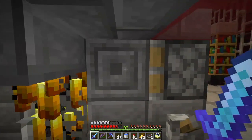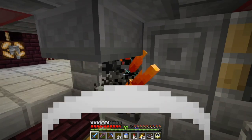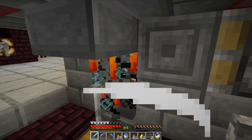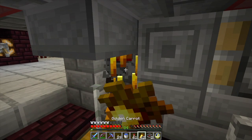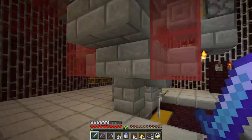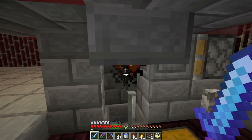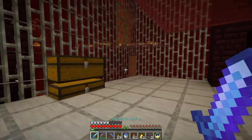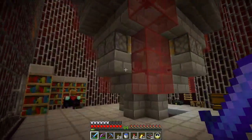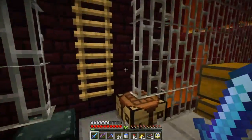Anyway, this was an XP farm initially, and it works pretty well for that - you can also get blaze rods. So this is the on/off switch to the farm. This was an interesting thing to build because it's just over a huge lava lake, a lava ocean attached to the side of this nether fortress. And I put in an enchanting table and a brewing stand because it seemed useful at the time.